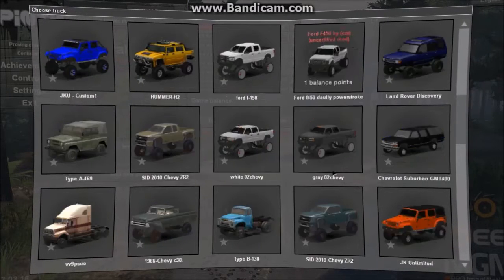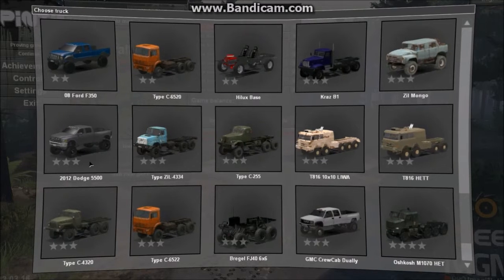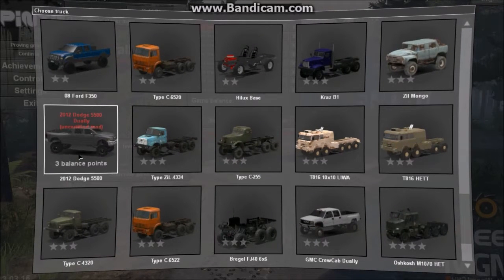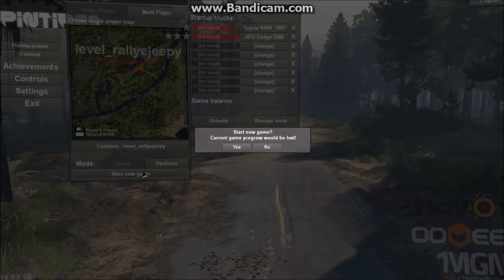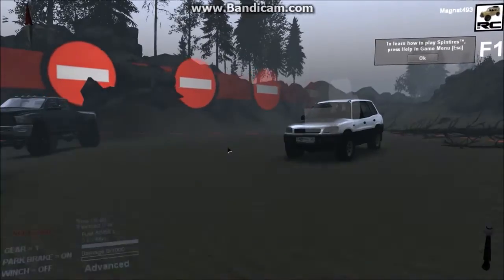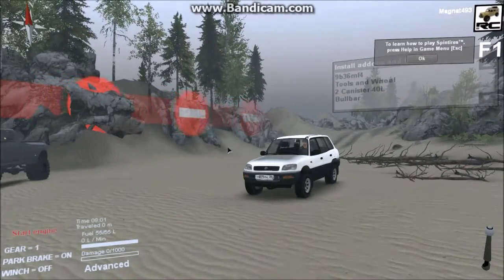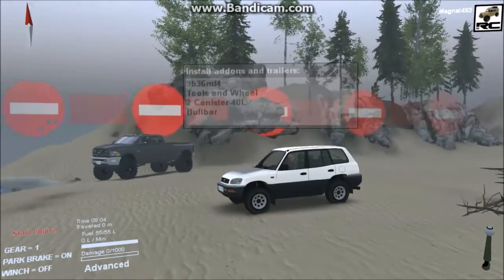Eeny meeny miny moe, let's see which one should go. Today's backup vehicle — let's spawn in one of my favorite trucks, Fruit Terror's 2012 Dodge 5500. Now let's see if the Rally GP map will load — and yes, it loaded. That's why we like it.